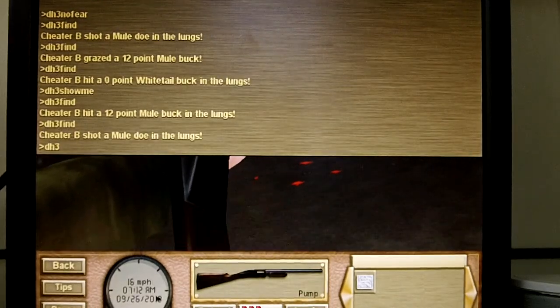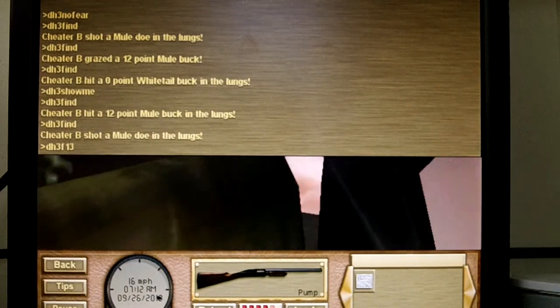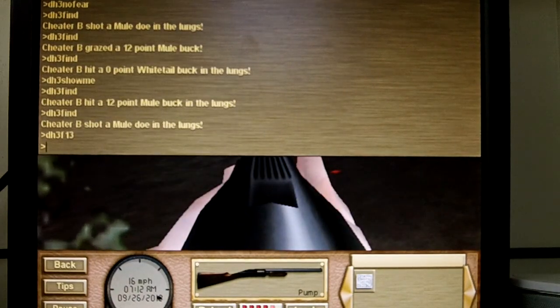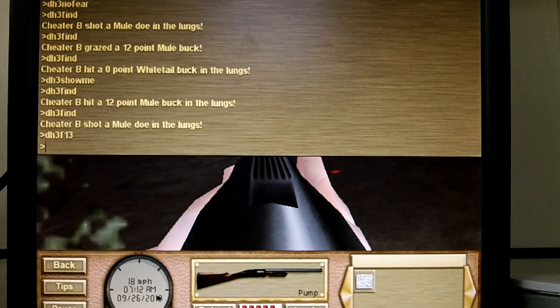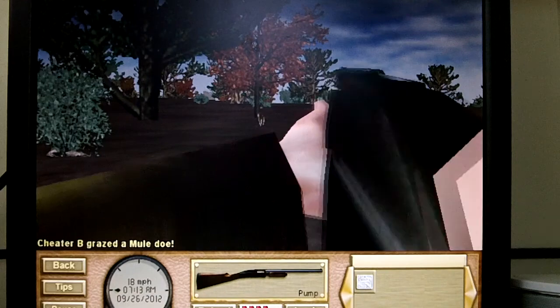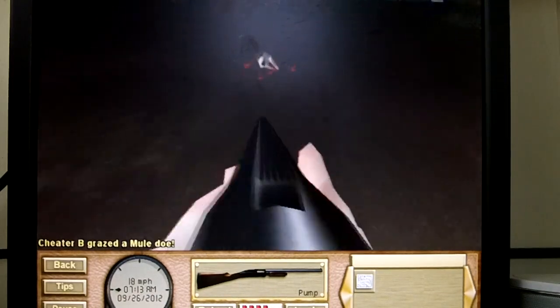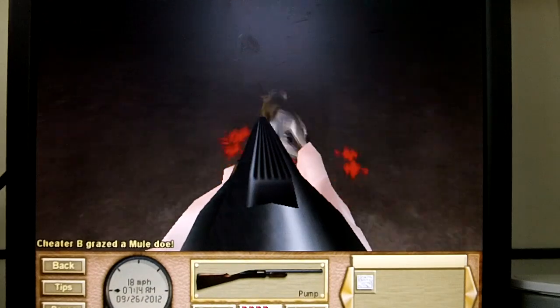Another cheat is DH3 F13. This just gives you more gore in the game, and I'll show you that right now. No way I'd miss that shot. If you noticed, there's a lot more blood and there's bigger splotches.